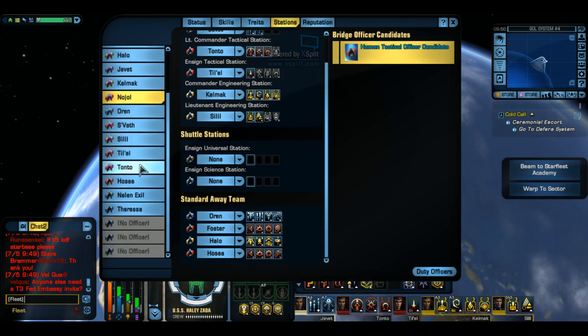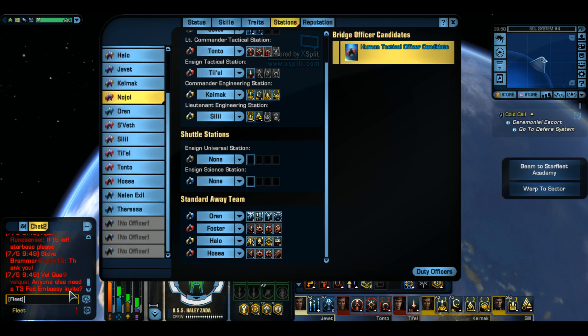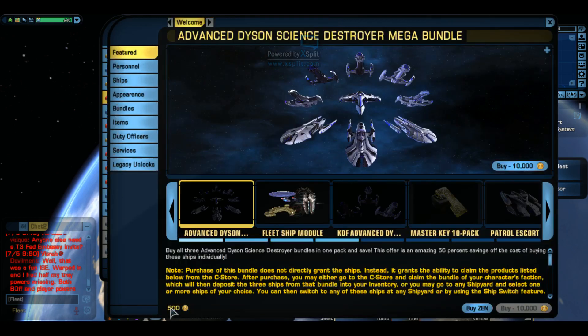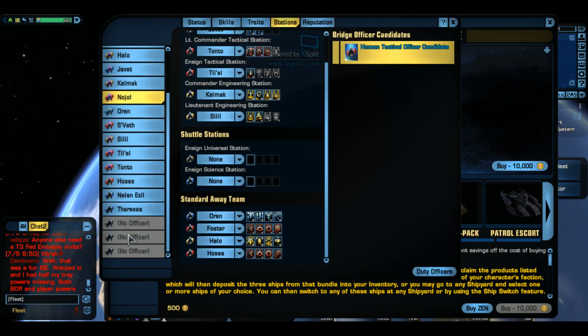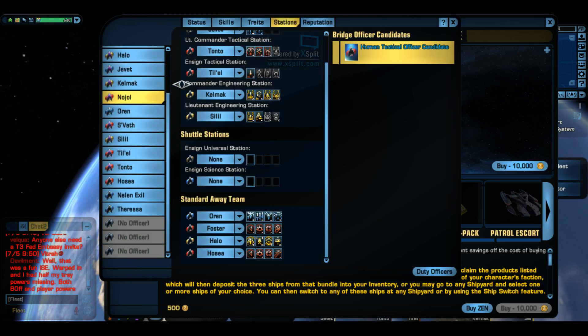This also reminds me - you can have open slots, and it would be helpful to always have a few open slots when you're pretty much a free-to-play member. You'll get the slots eventually from leveling up, everybody gets that. But I get the whole 500 Zen a month for free for being a lifer, so I use that occasionally to buy extra things. If you ever get some Zen, be sure to buy some extra slots just in case, so you can get new officers without having to get rid of your old ones.